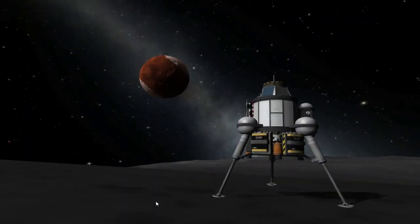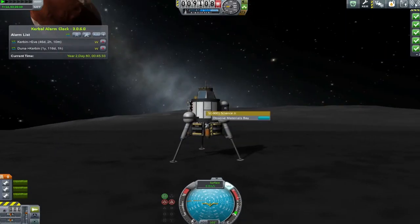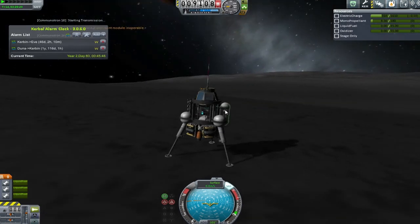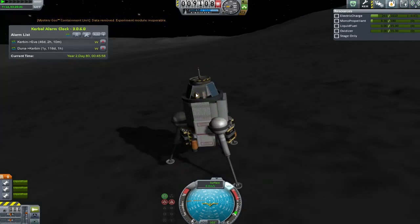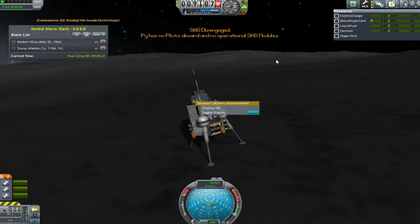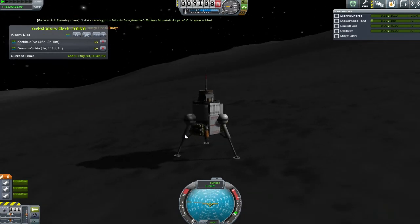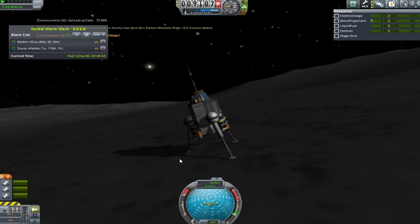Thankfully I was only 10 meters off the floor - I hit the surface at something like 17 meters per second and everything seemed to take it fine. Pi on Ike - amazing! We're going to go around and do a lot of science now. Thank you very much for joining for this adventure guys. If anyone knows about why the astronaut complex is only giving me scientists, please let me know - it is the one thing actually stopping me from moving on. I will see you next time when we're actually going to try and deal with that.